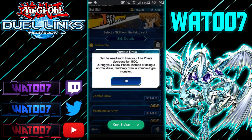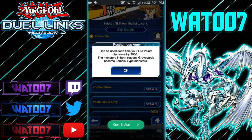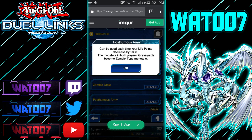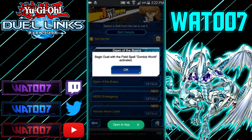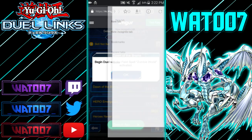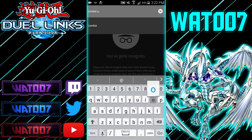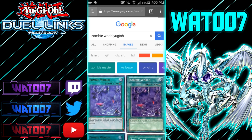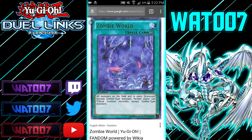Zombie Draw: when your life points decrease by 1,800 during your draw phase, instead of a normal draw, randomly draw a Zombie-type monster. Post-Humanist Army: can be used each time your life points decrease by 2,000 — the monsters of both players become Zombie-type monsters. This will probably be really good since zombies benefit from having zombies in both graveyards — Red-Eyes Zombie Dragon, for instance. Then there's a skill that begins the duel with the field spell Zombie World activated, which makes all monsters on the field and in every graveyard become Zombie-type monsters.